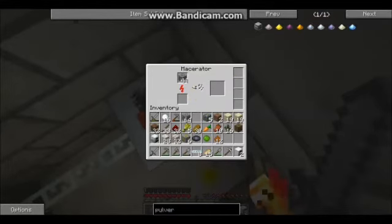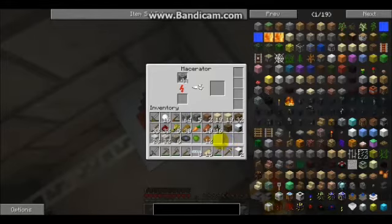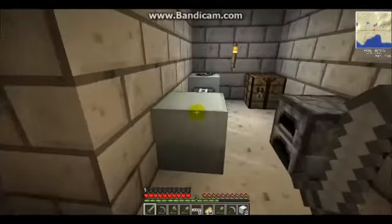Oh my god, you can macerate cobblestones! We can make sand from macerating cobblestones — did you know that? We might actually do that. We might need some glass. Yeah, we need glass so we can make glass fiber cables. That could work out, but then we need gold, and I don't think we're going to have gold.